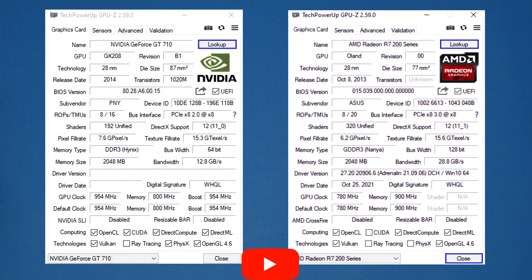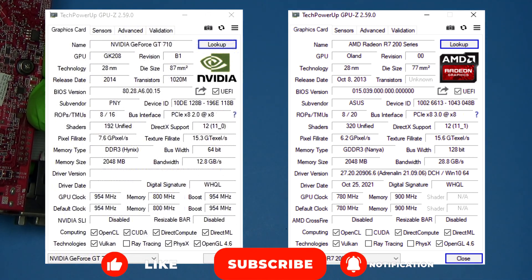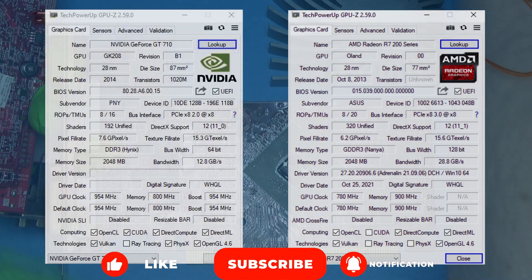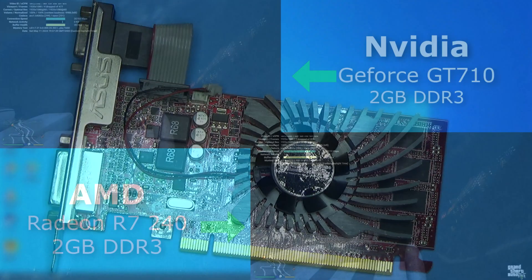GPU-Z shows the 240 as having GDDR3, however after checking the onboard chips, it's definitely just regular DDR3. This 240 spent its entire life in a small desktop, so before running any benchmarks, I made sure to clean it and replace the thermal compound.